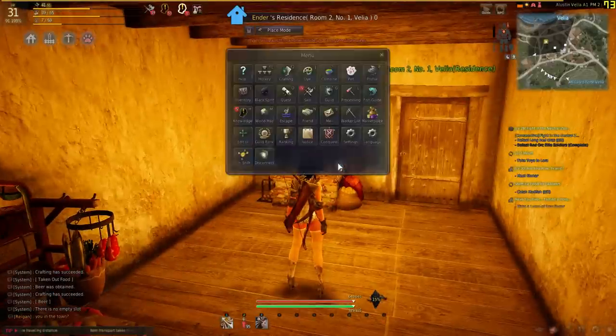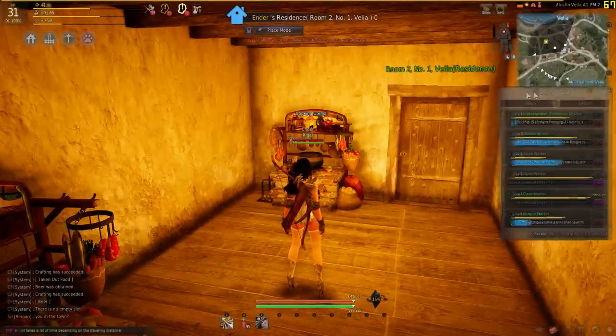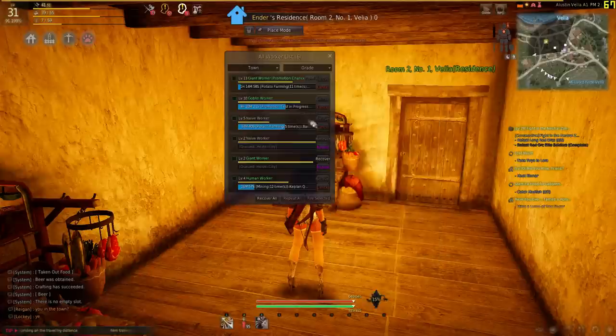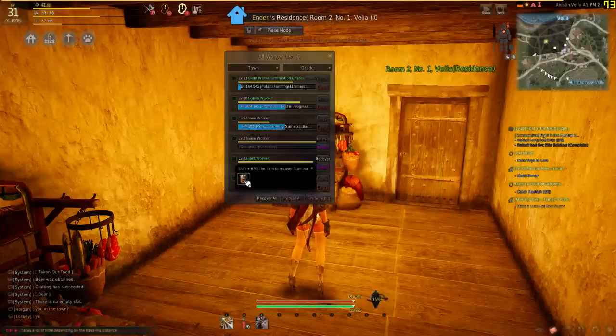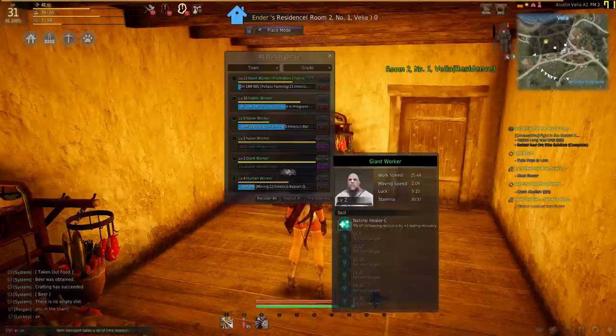To feed your workers with a beer, open the menu on escape. Click worker list, then the button next to the worker that needs the beer called recover. Click it once to use one beer, or shift click to fully restore the worker's energy with as many beers as it takes.